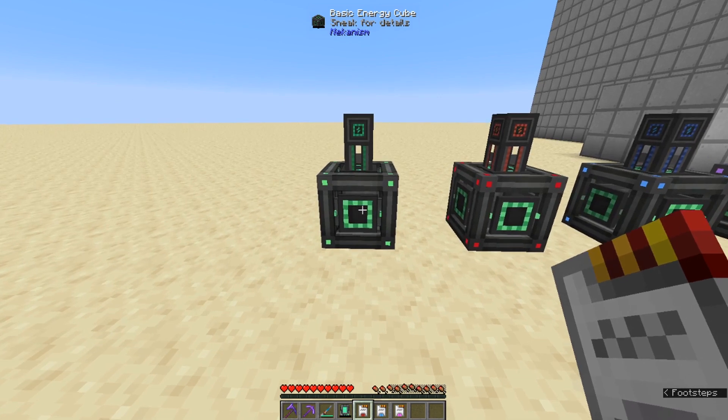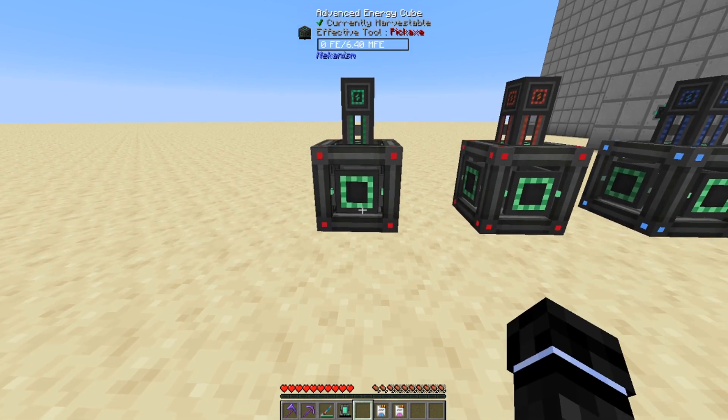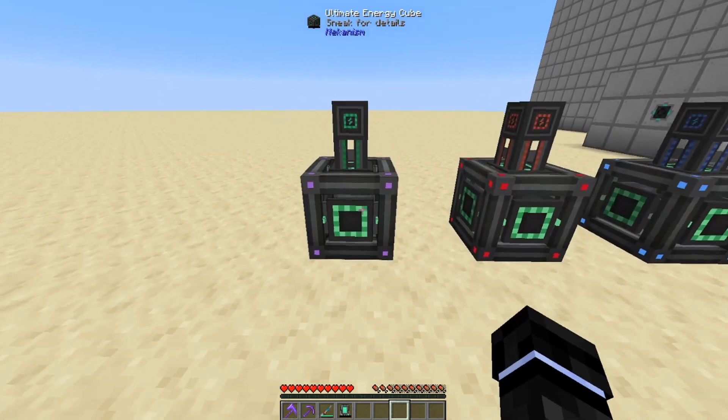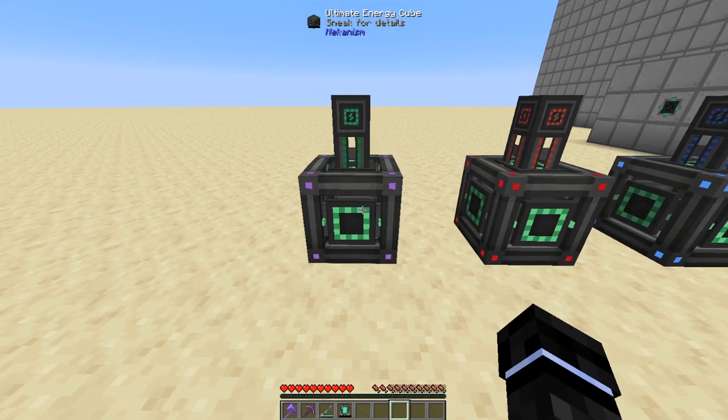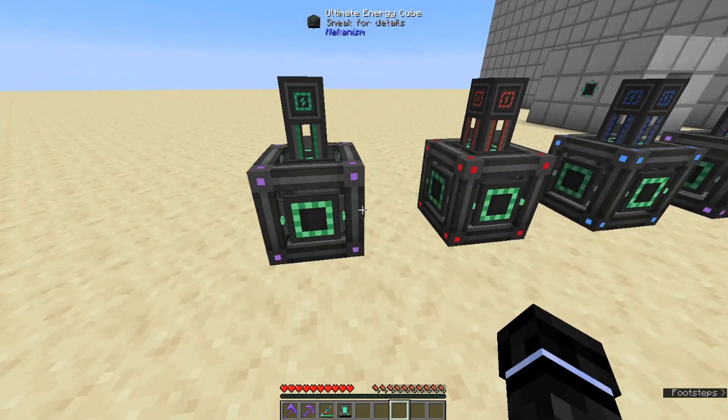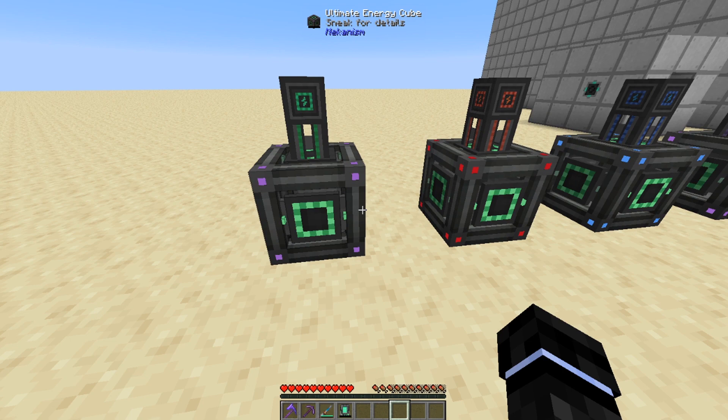The interesting thing about these cubes is that they can be upgraded with the tier installers. You just shift right-click a tier installer on it, and I just went from Basic to Advanced to Elite and that's Ultimate. So you can upgrade these in place without having to re-craft.